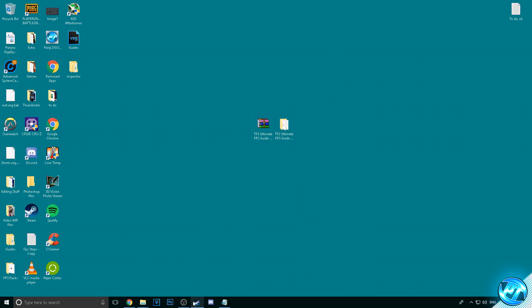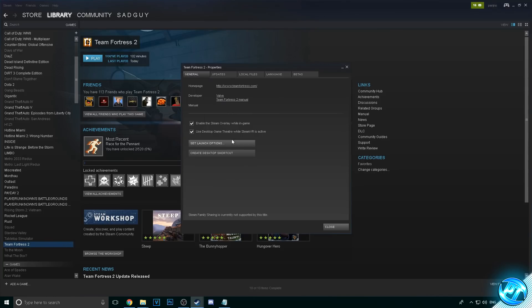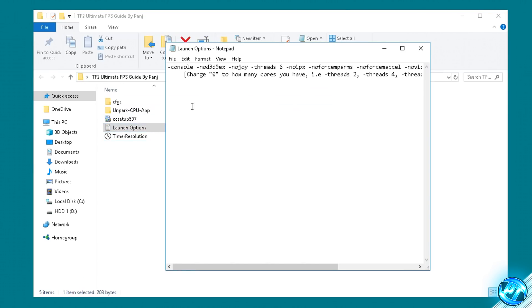Starting off, we're going to go down into Steam, go over to TF2, right click, go to Properties, and go to the Set Launch Options tab. Inside of here we're going to be setting the launch options we're going to be using for the game. To find the launch options, go back over to the FPS pack provided, go inside the folder, and open the launch options.txt.